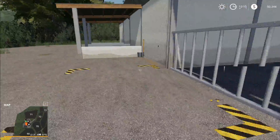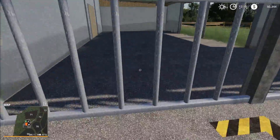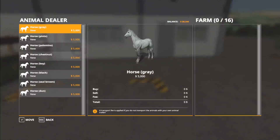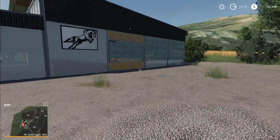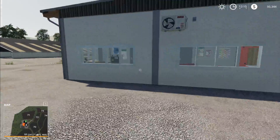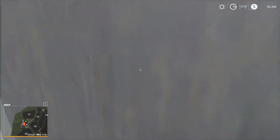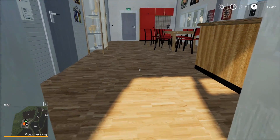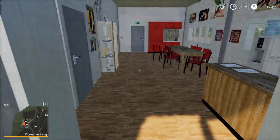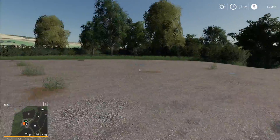We have horses here — 16 horses, nothing too wild there. Some nice detail inside the stalls there. I do like that kind of off-and-beyond look — it kind of looks like there are farms and stuff that continue on the rest of the map.